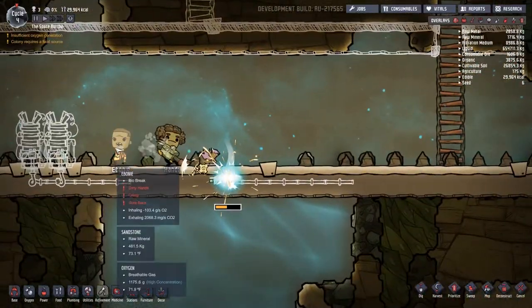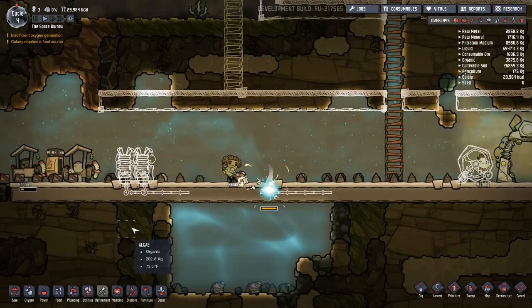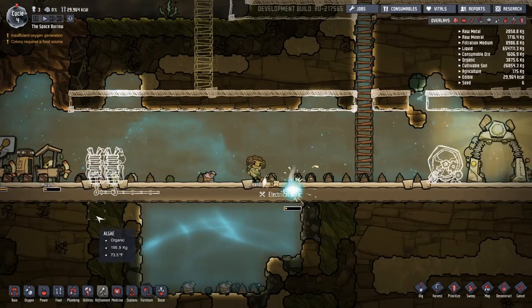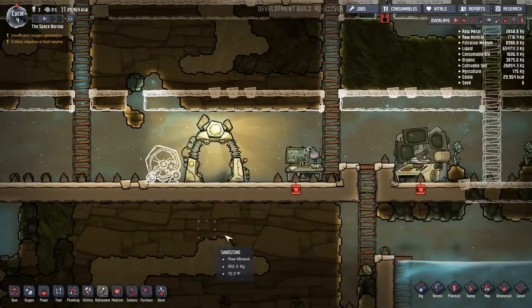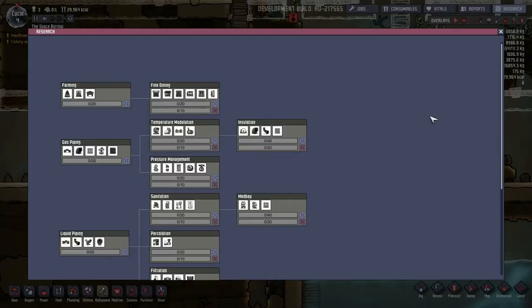Someone's hungry too. Bio break - is that what they call using the outhouse? They kind of peek over like no one's watching. Another bio break - that's what they call them. Now that we have the research stations done, we get to actually look at research. I always start off with farming - it gives us the algae terrarium, which helps get the carbon dioxide under control. It also gives us basic farming into the planter box and the ability to turn what comes out of the outhouse into compost.